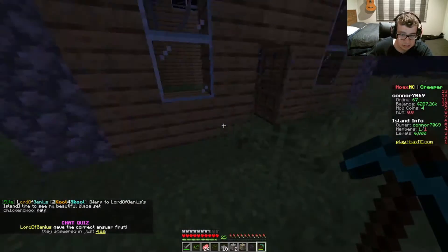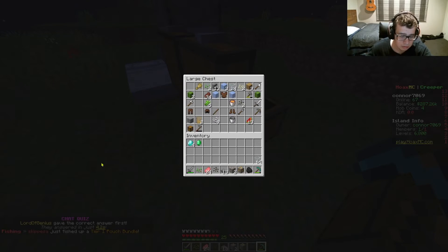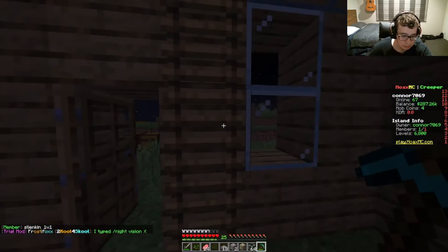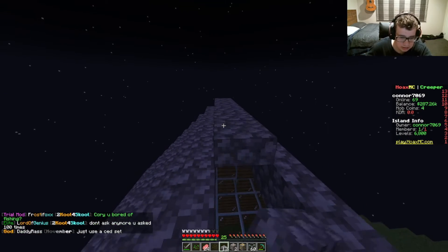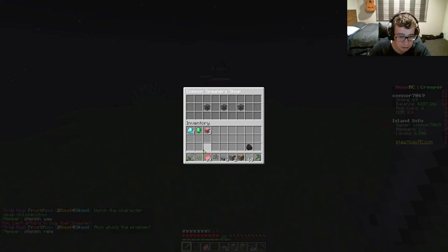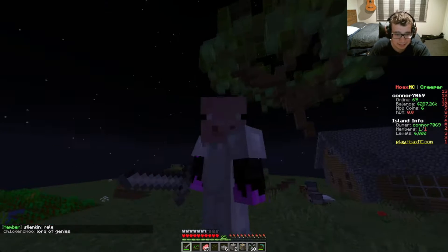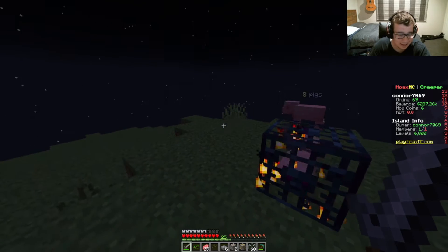Let's get up to the top and finish this house off. I want to use glass — glass is not too hard to obtain. Let's move to this side and now we can finally finish this house I've been working on. I wonder if we actually have mob heads. Oh my god, that looks insane! Can I put it on my head? Let's see if we can put the pig head on here.